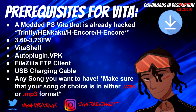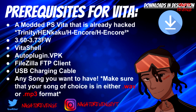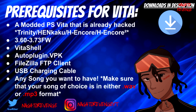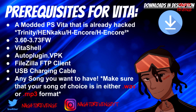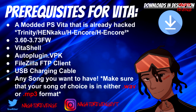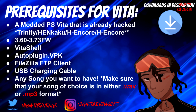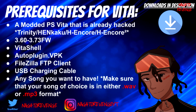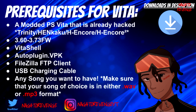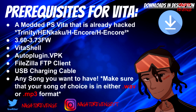Anything I state, and any useful links or guides or the actual source code, will be in the description down below. First things first, you need a PS Vita that is already hacked — whether you're using Trinity, Henkaku, Ajan Core, or Ajan Core 2 exploit. As long as your Vita can run unsigned code and is on firmware 3.60 to 3.73, you're good to go. For today, I'm using my PS Vita 1000 on Henkaku Enso 3.60 firmware.